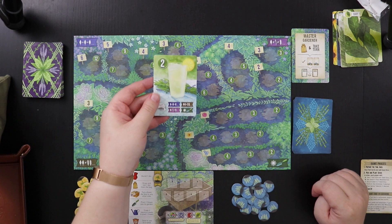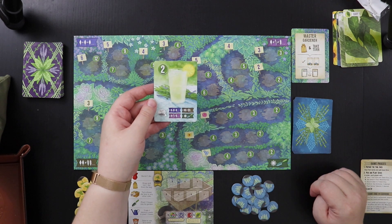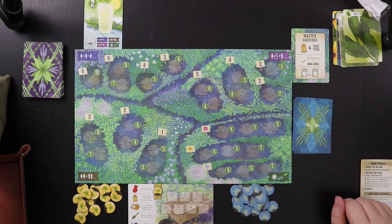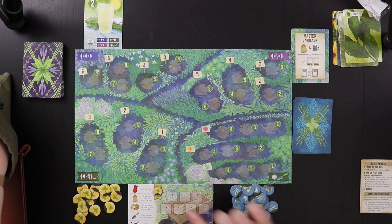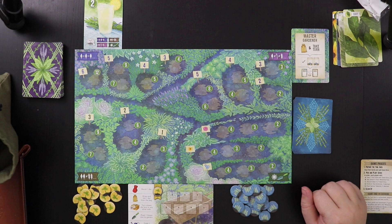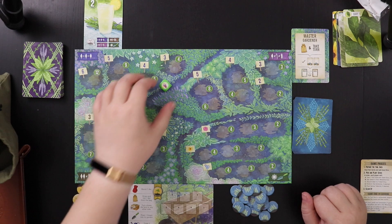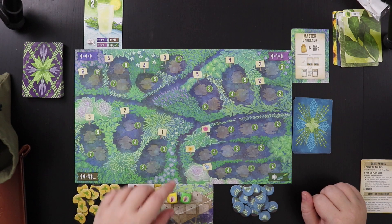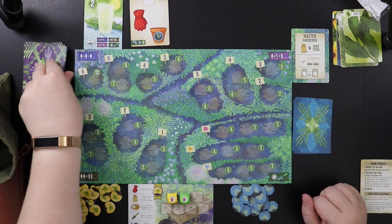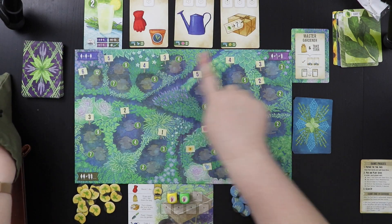This card — the lemonade card — is an extra two points that goes to the first player to place a sprout in every section of the garden. Because you've been working hard, you get some refreshing lemonade. For the last part of setup we are going to roll two dice that we automatically get to put in our wheelbarrow. There are only seven spots for dice in the wheelbarrow — that is a hard rule. We're starting off with two saffron sprouts.